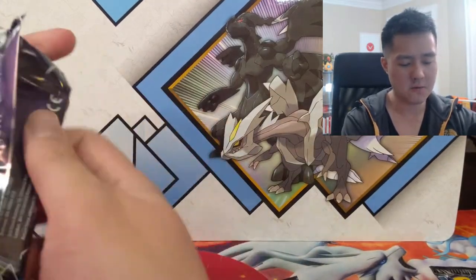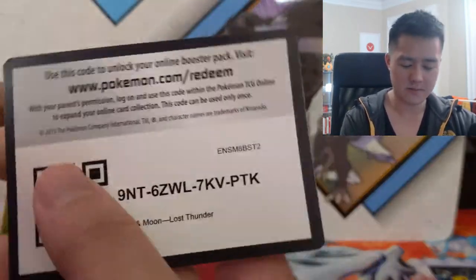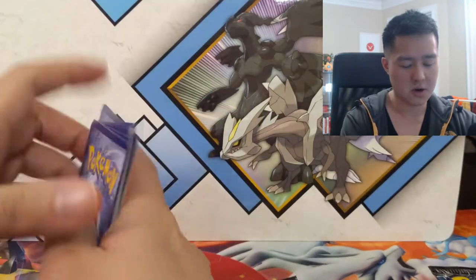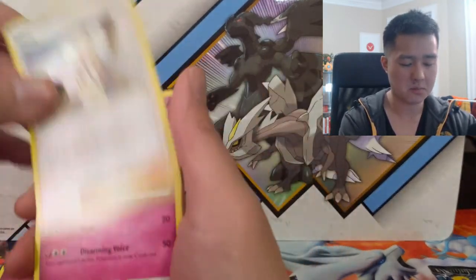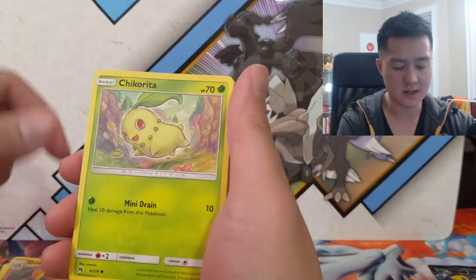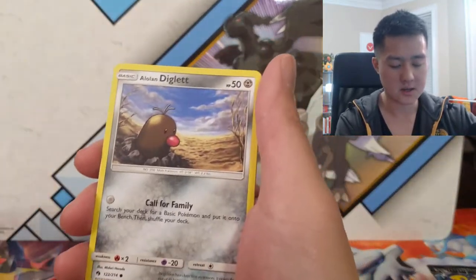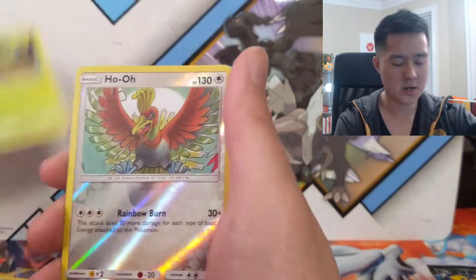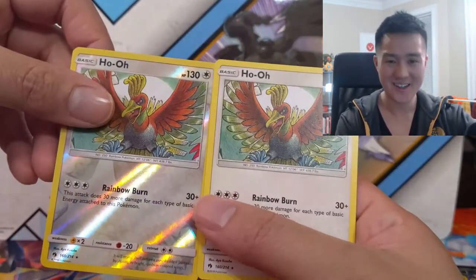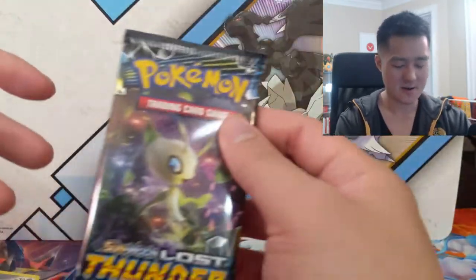Let's go for a Blacephalon, let's go for some more Lost March cards — wouldn't mind some more Jumpluffs. We got Curlipede, very nice, Quilava, Chikorita — not too nice. There's some Lost March right there, Treecko. Ho-Oh reverse — not bad. Need any Ho-Ohs, anyone?